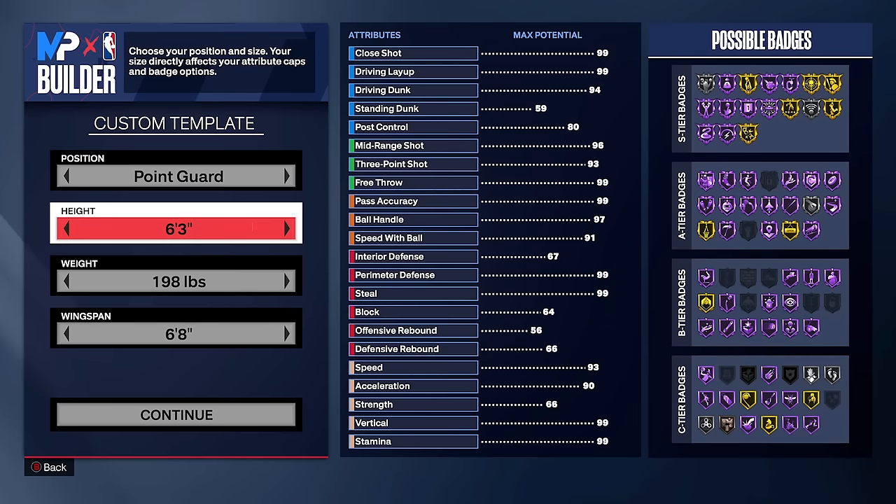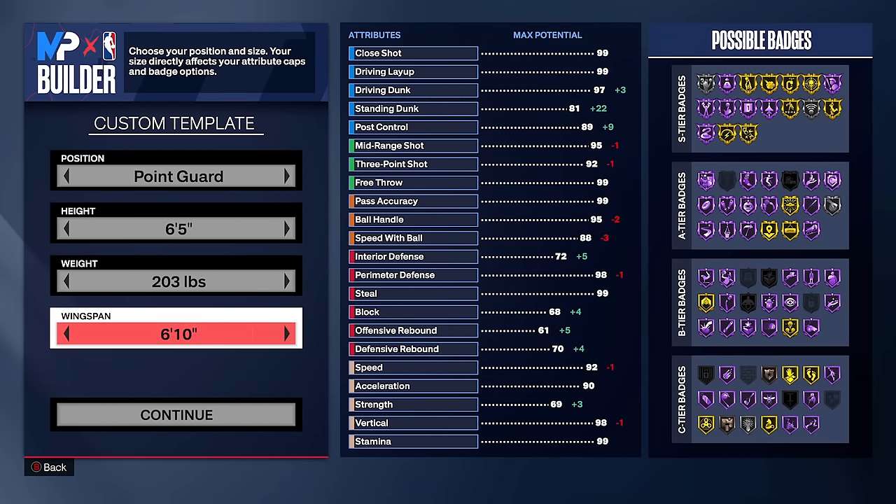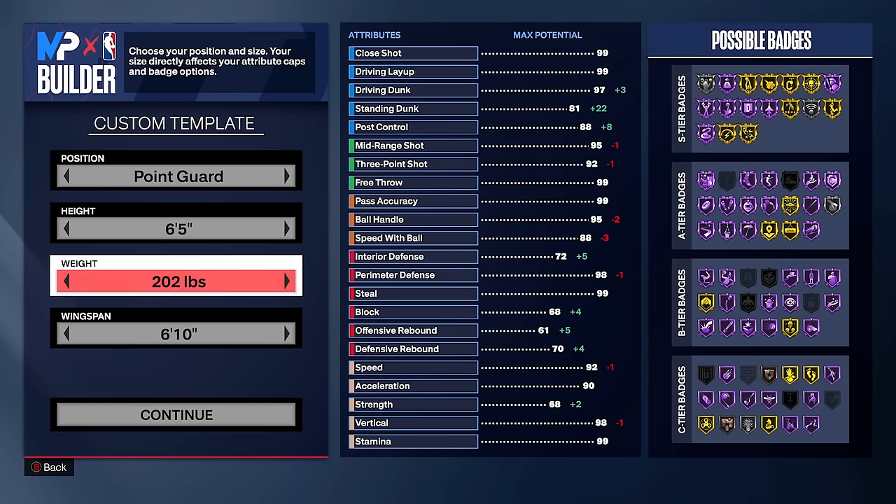A point guard needs to shoot, dribble, and have some defensive finishing depending on the game mode. We're going to be playing the 1v1 court in this video, which makes things 10 million times harder. We're going six-five, minimum weight because we want to be as fast as possible, and minimum wingspan so we can get the three-pointer as high as possible.